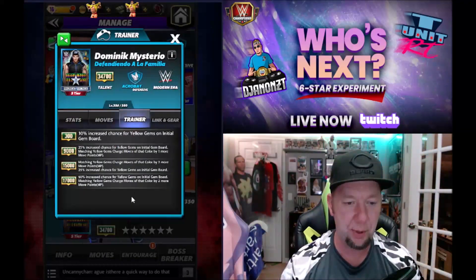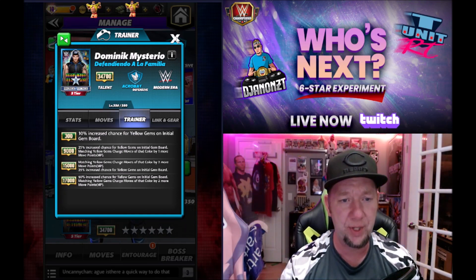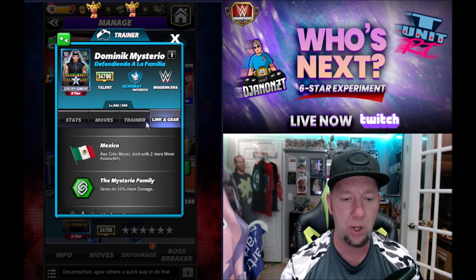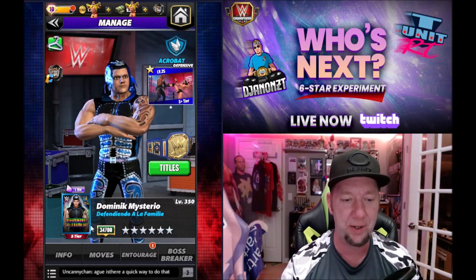We're gonna take a look inside his poster just to refresh you. He has a percent chance for yellow gems on the initial board and charges moves of that color by two more points, making him an absolutely vital showdown trainer. He's got the RAW link, the Mexico link, the Mysterio family link, and the modern era link.